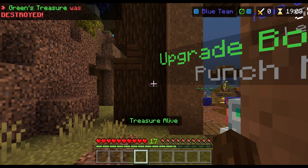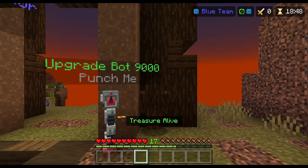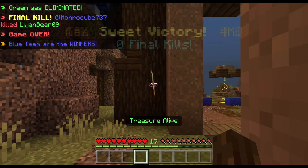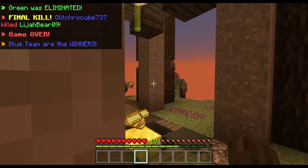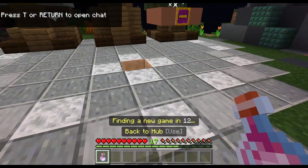Green's treasure was destroyed - wait, are we actually going to win? I can probably win anyways even without doing anything because they're not even going to my island. I don't even need to hide. Come on - I didn't even need to hide because they didn't come to my team! Okay, let's try a different game mode.